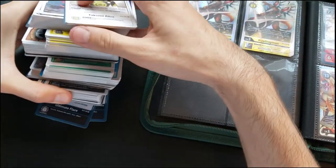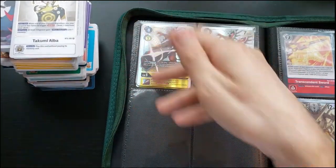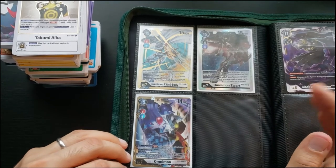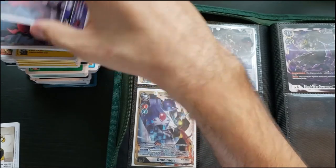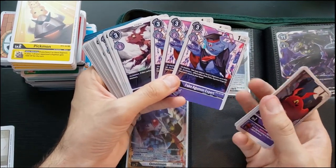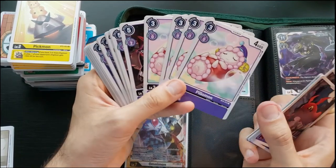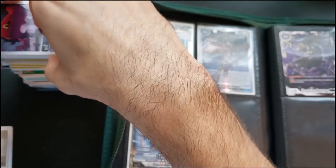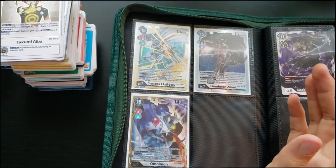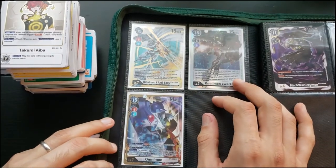A booster box gives you a little bit of everything, and maybe you hit some Omnimons, but I wouldn't necessarily recommend getting a second because you'll get a lot of filler you don't need. I got three Gilmons — I probably don't need six for a deck. Pilomon is a common — I got four already. A booster box costs around $100 USD on average; one helps fill out your collection, but a second is just going to take up space. It may be more beneficial to just buy the individual cards you need.